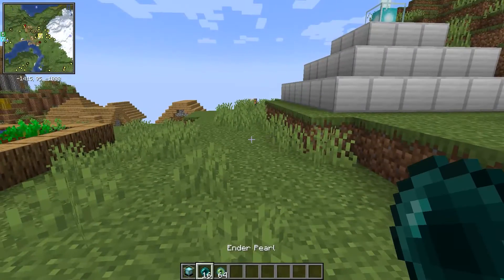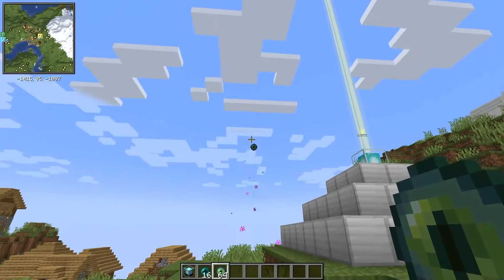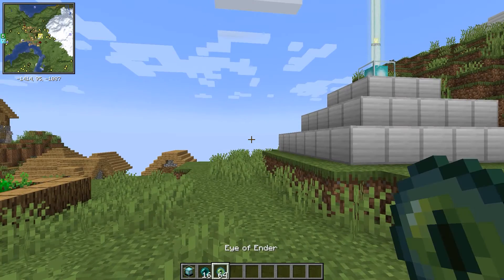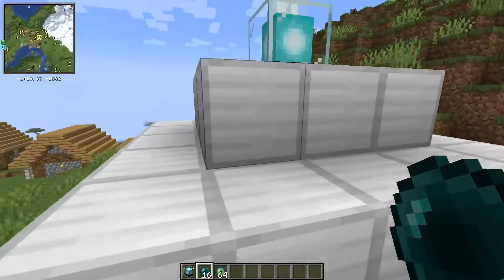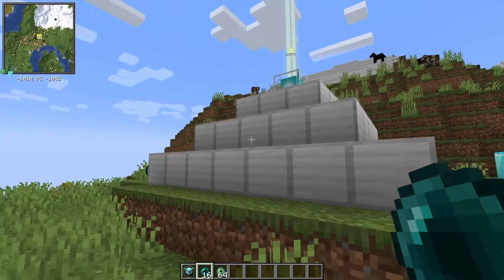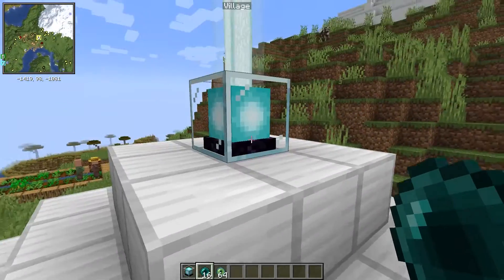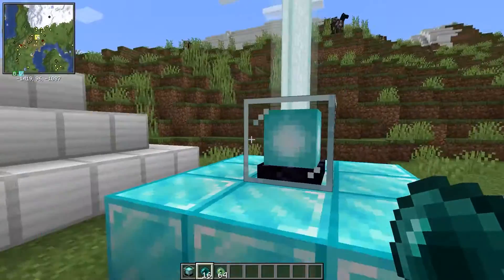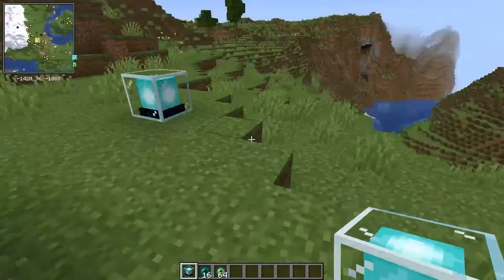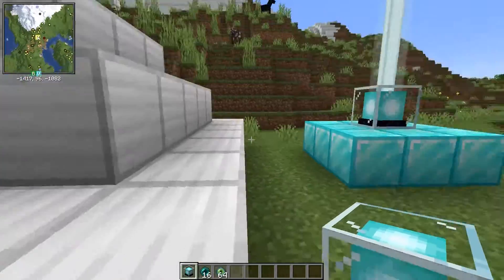We also have ender pearls in Minecraft — regular ender pearls you can toss, and eyes of ender which lead you to the end portal. There's no reason why these couldn't be used as some type of currency to travel between different waypoints and beacons. I think it might be a bit much to require a full beacon to enable a waypoint — maybe a smaller version just for a waypoint, or just the beacon itself without the beam shooting up.